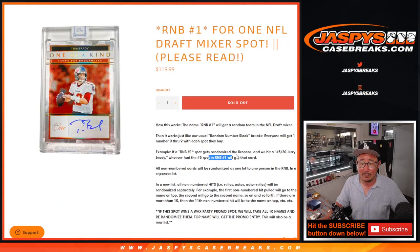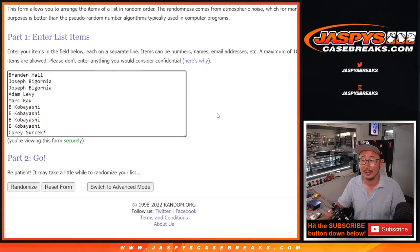So if this ends up with the Broncos, and then we hit a 5 out of 20 Jerry Judy, whoever has spot number 5 in random number block one will get that card. There are plenty of full spots available for the high rollers who want to dive into it, and a few filler spots to win spots in there as well.